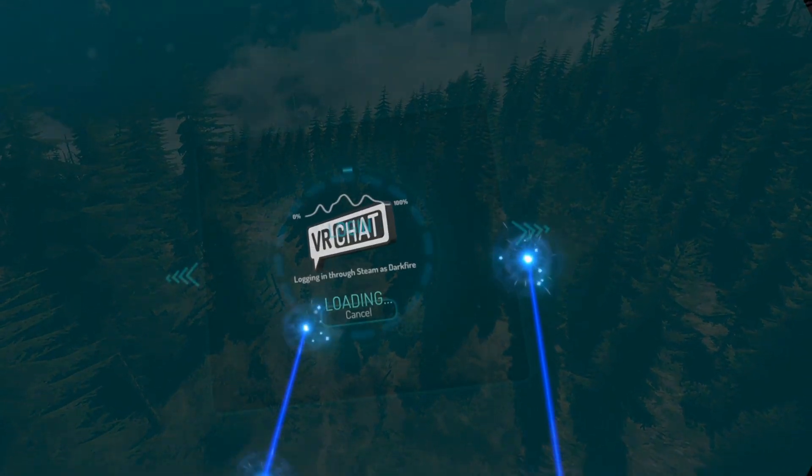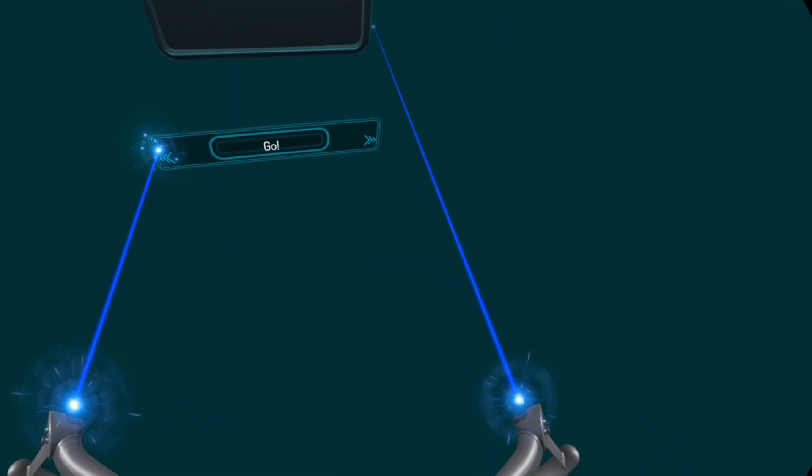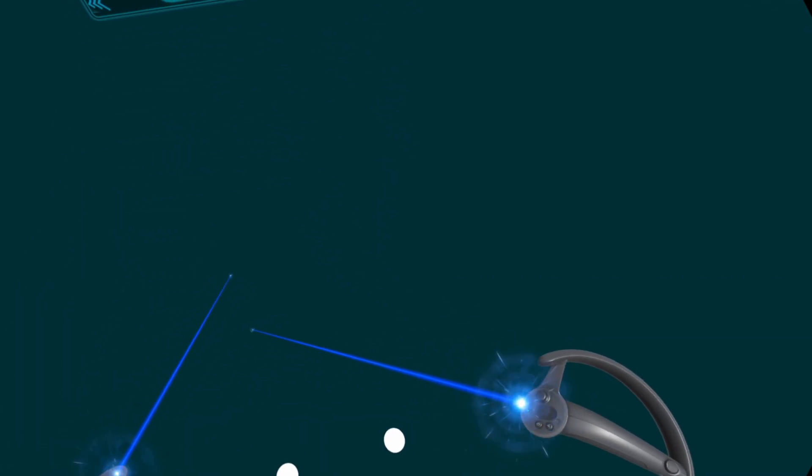I can see my trackers are here. You saw there for a second they had the white balls — that's VRChat recognizing that I have the trackers on. Let's use my controllers. It sees my three trackers.